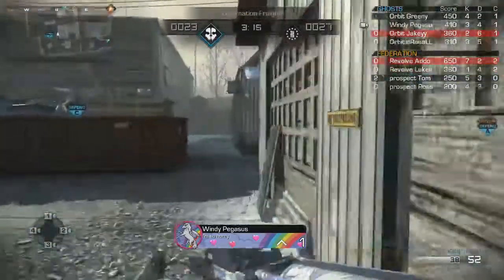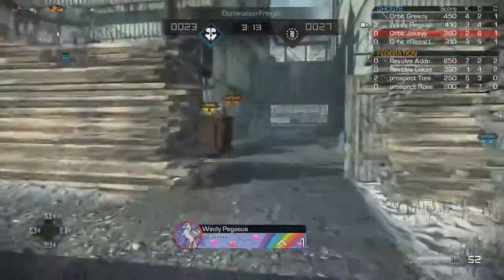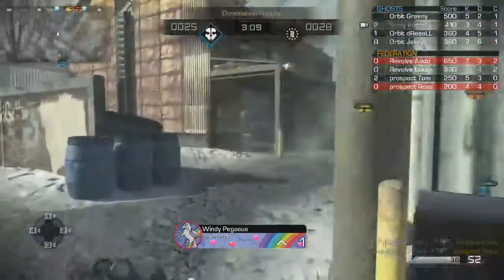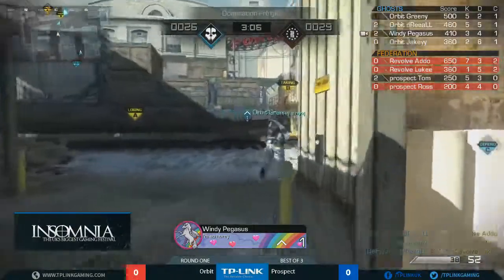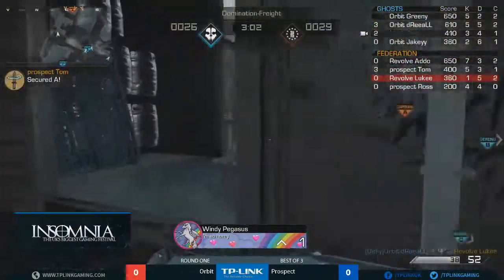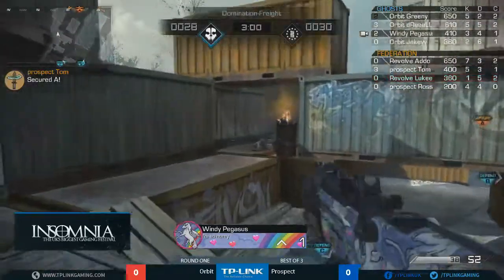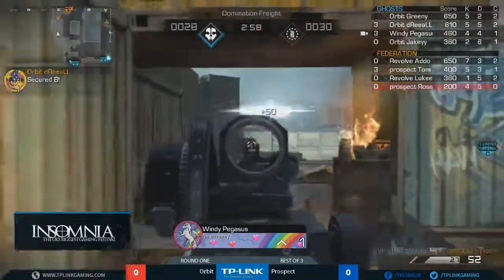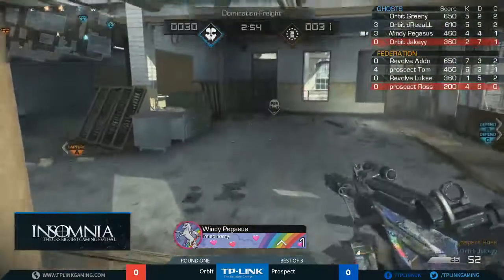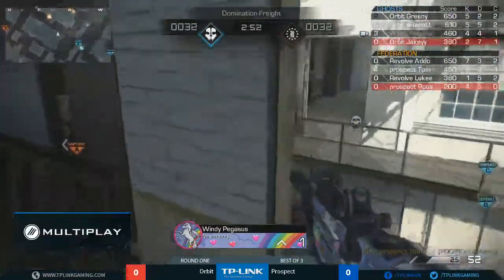This is a really difficult scenario because the spawn on B can either affect A or C and then give them two flags back. You're better off taking either A and B or B and C. That's exactly what this Orbit Defy team have done - they waited for the Prospect Rise roster to push over towards that A flag, left B a little bit, and then just capitalized by jumping straight onto that.